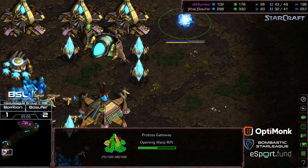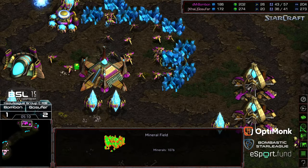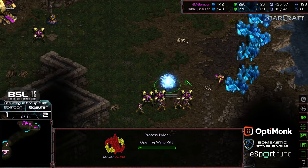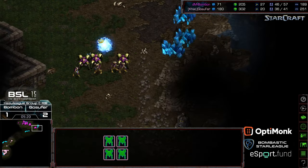This is typically the maximum amount you can sustain out of a single base, and it puts you way behind as far as being able to grab your natural expansion. Bonbon has a six-probe lead, so if he can hold it off he'll be in a strong position in the mid game. But if he falters here, that will be his tournament life.